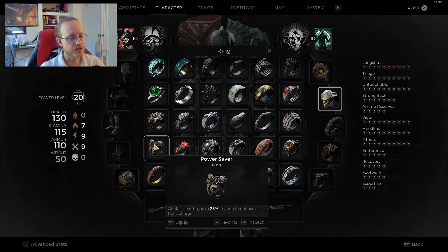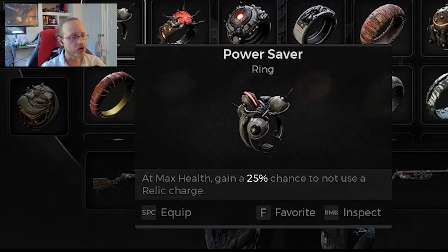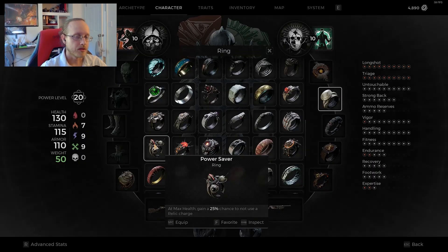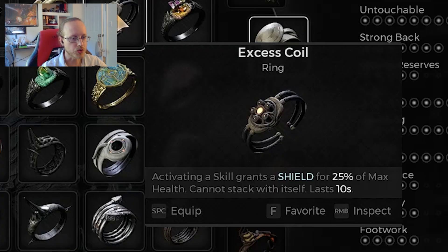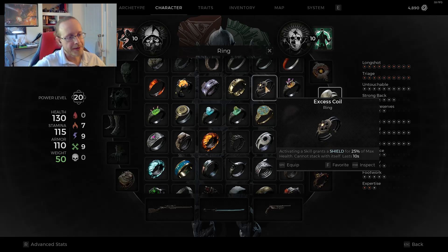Another option I've considered is the Power Saver — at max health, gain a 25% chance not to use a relic charge. Since our relic gives us a shield, this could let you use your relic more frequently while at maximum health to pre-game a shield. There's also the Excess Coil — whenever you activate a skill, you grant a shield for 25% of your maximum health, can't stack with itself but lasts 10 seconds. I don't really use it because my skills take a while to come off cooldown and I want to easily reapply the shield.